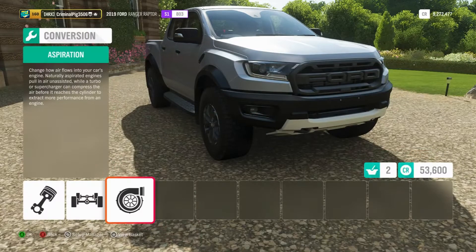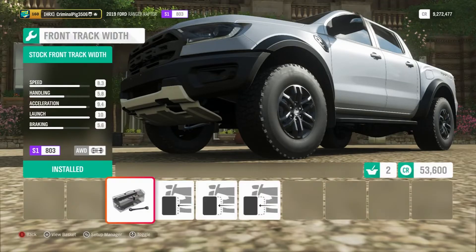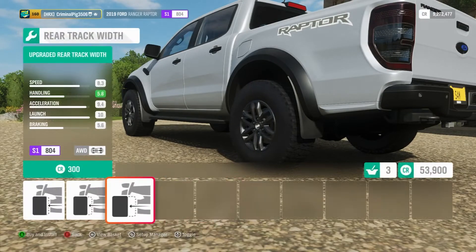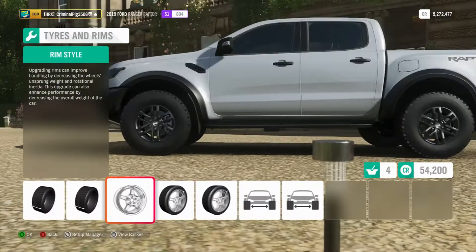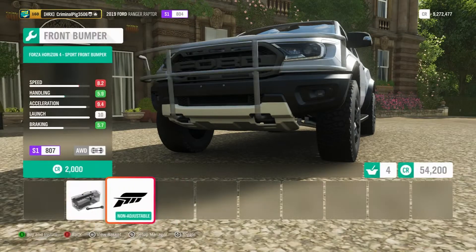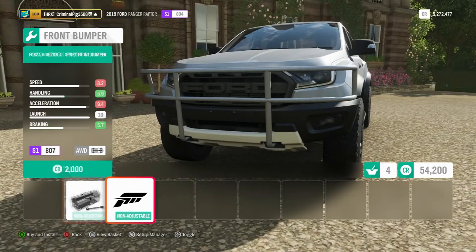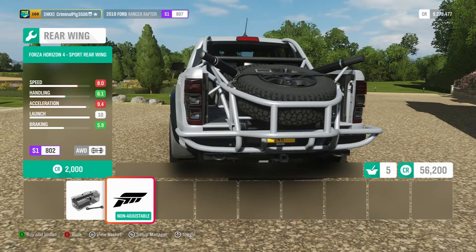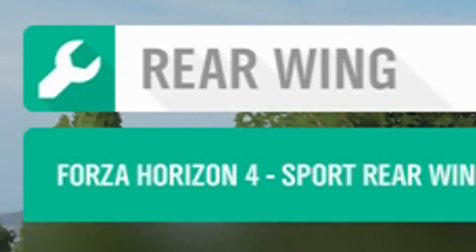Yes please, oh twin turbos — don't mind if I do! Oh hello, look at these spoilers we can put on. Yes please, we're putting them on. I don't think it's gonna really help us with our mission of sending it up a hill. What about the visual upgrades? Of course! Oh my god, we've got a massive bull bar — we're putting that on. We got like a stupid wing. I don't get how this is classed as a rear wing because it's just not, is it?